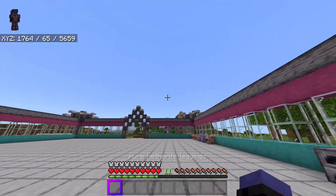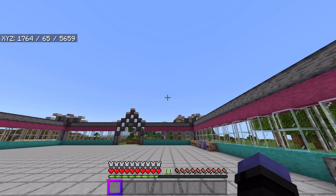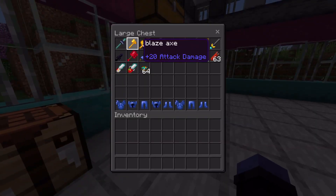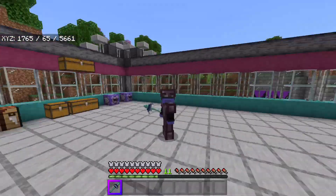I think the one I'm curious about starting with first is this pure netherite armor set. It gives you a lot of armor and it looks like diamond if it was netherite. I also want to try out some of these weapons — maybe I could start with this aqua spear, that's cool.